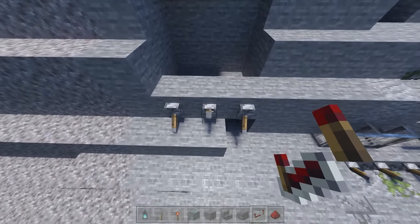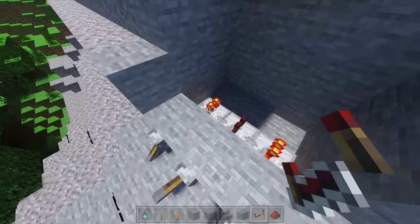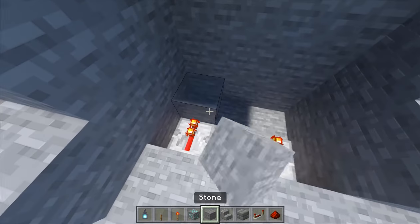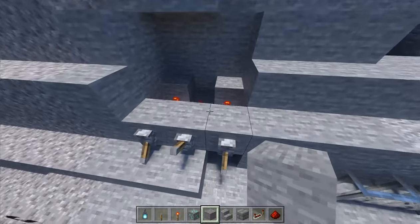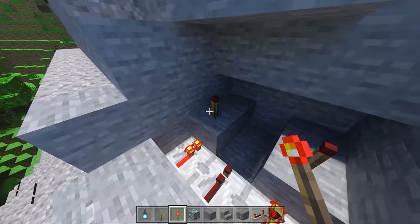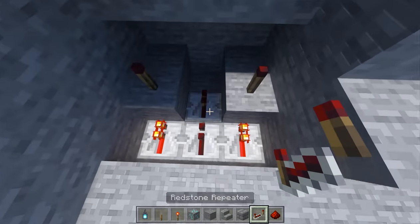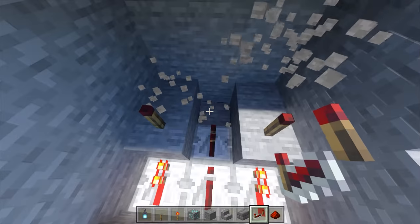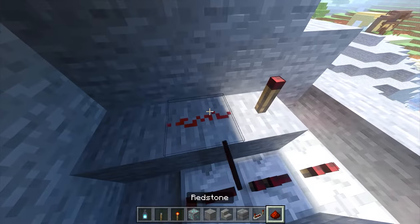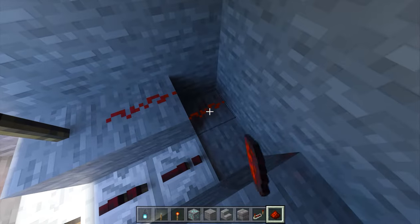To do this particular combination I'm gonna start by putting repeaters behind each one. You can see that these two have power because they are enabled. So I'm gonna add a block behind the ones that I want to be activated, and on top of those I'm going to put a redstone torch. So now they are going to be turned off — what we call inverted. For the levers that aren't being used I'm going to continue a repeater through here.